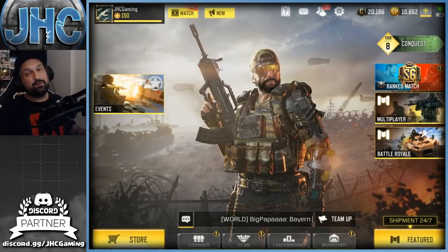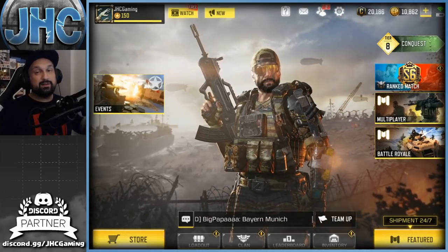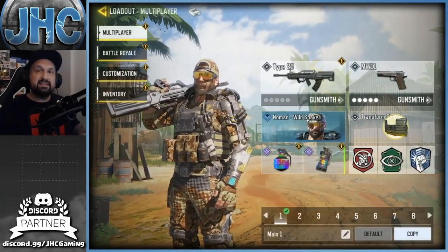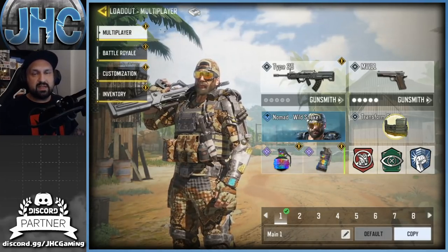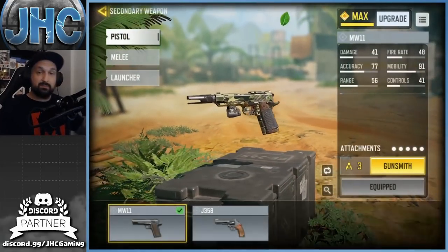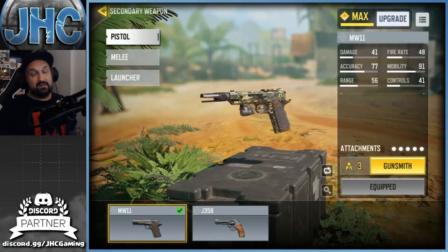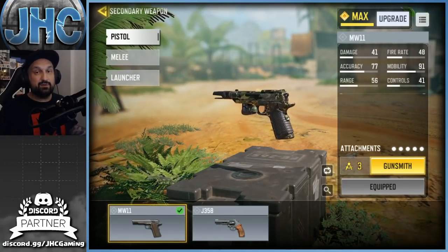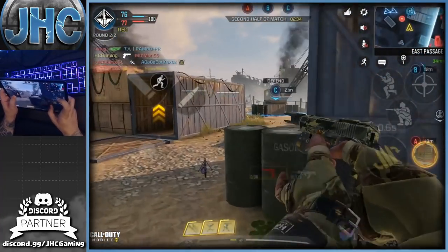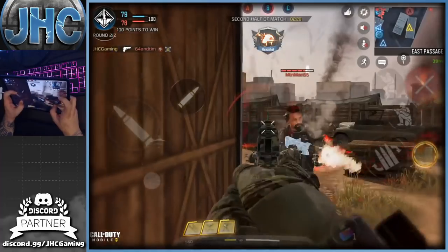My first gold camo is not the AK117 - I've been working on the AK all day on stream but I didn't finish. I moved to my secondaries: the pistols, rocket launchers, and the knife, while also working on some ARs. So my first gold camo is the MW11. I also want to show my loadout because the last challenge for most weapons will be headshots - I needed 45 headshots with the pistol but got about 25 in my last two games. This loadout is nuts.